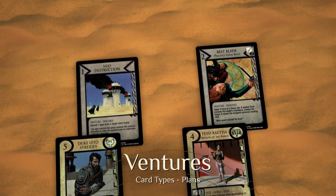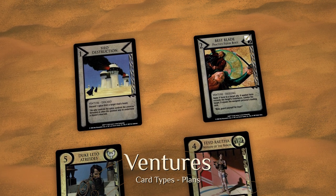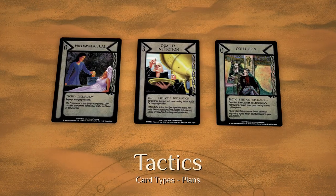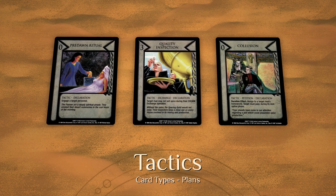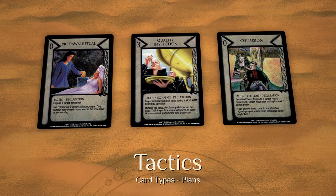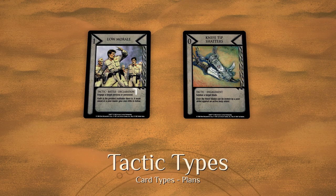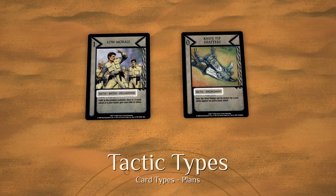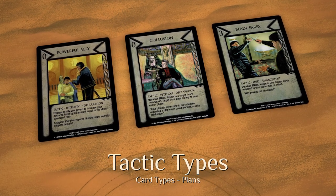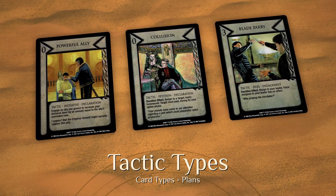Ventures are special missions assigned to Personas. They typically have talent requirements since they represent task-specific operations, and are discarded once their effects have been resolved. Tactics alter or modify the initiation, procedure, or outcome of operations. Unlike most other cards, tactics may also be deployed during a Rival's House interval. All tactics belong to one of two subtypes — Declaration and Engagement — indicating when they are to be deployed. Most are further classified by the type of operation that they affect, such as Initiative, Petition, Write, and so on. All tactics are discarded once their effects have been resolved.